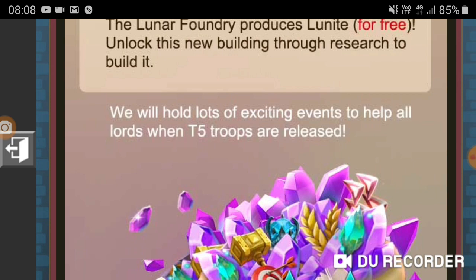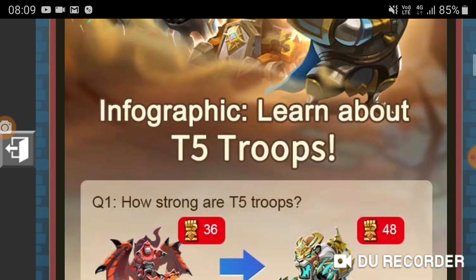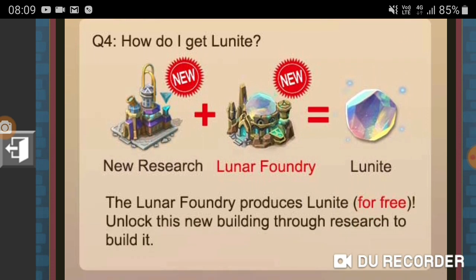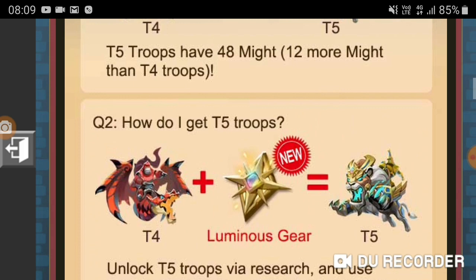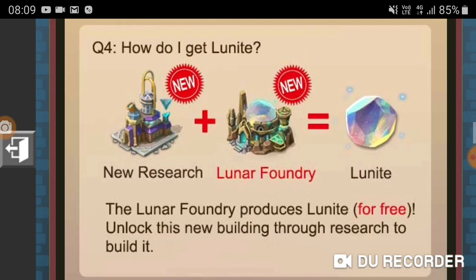Now the question is how pay-to-play will this update be? I'm fairly sure it won't be purely free-to-play — knowing IGG, it will probably be heavy pay-to-play. We know the Lunite is free from the Lunar Foundry, so the only question is how much the researches will cost. If you get free Lunite and have the resources, you can get the item needed to upgrade to T5 with no training time — but trust me, there's a catch somewhere as usual.